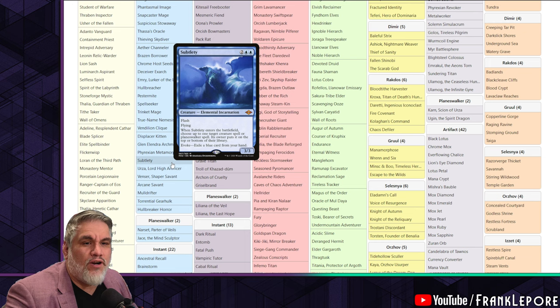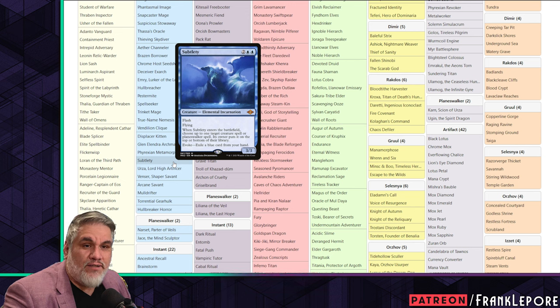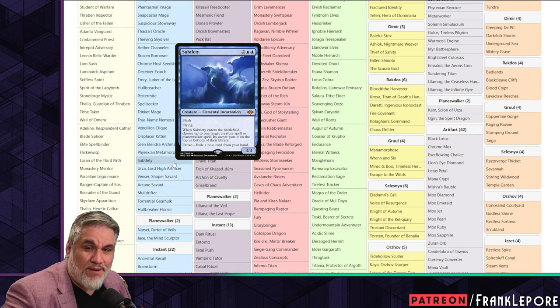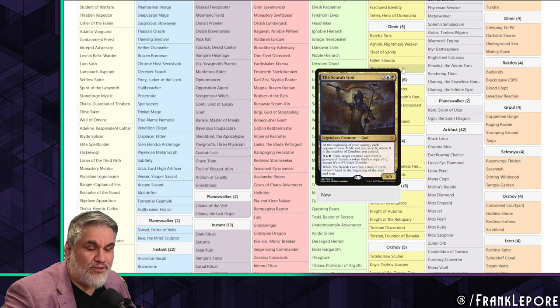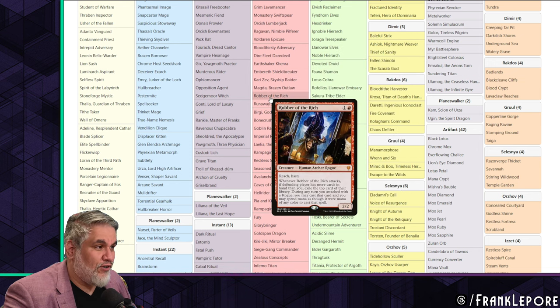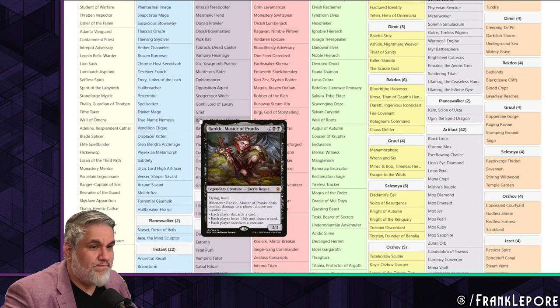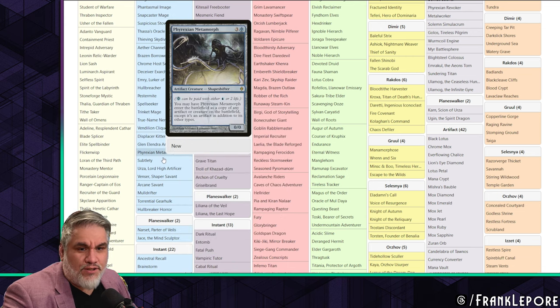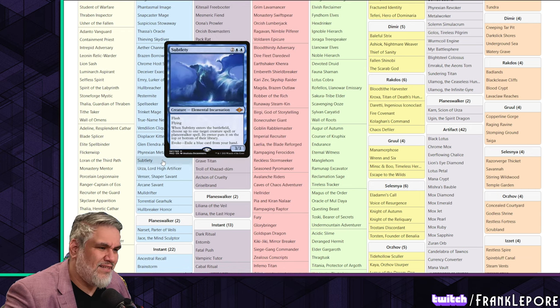If you're going to have a four-mana blue flash counterspell-ish card, I'd much rather have Urtai because it doesn't care if the cards have already come down. If they cast Urza on turn four, I can go to my turn four and kill it with Urtai. It doesn't look like Matthew has Urtai in here, which is interesting because I think Urtai has been fantastic. That would be my suggestion.